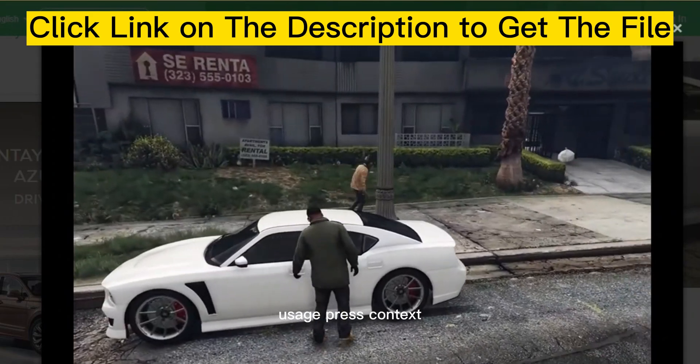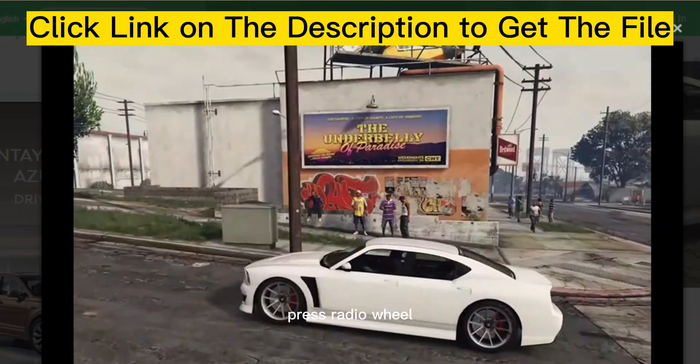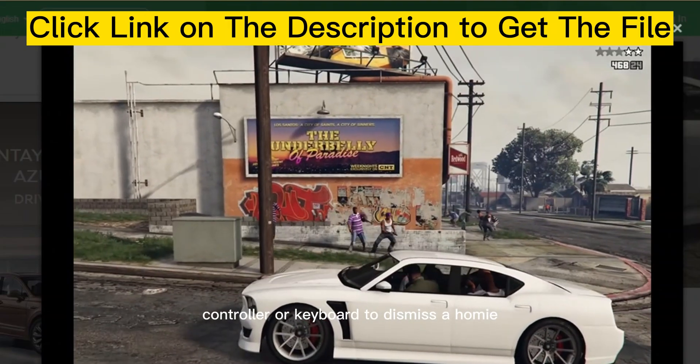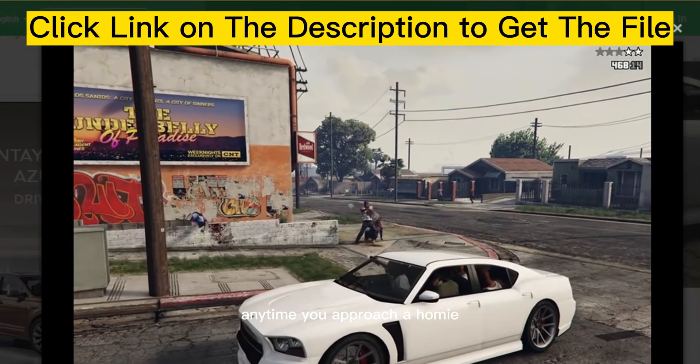Usage: press context on controller or keyboard to recruit a homie. Press radio wheel on controller or keyboard to dismiss a homie. There will be a helping prompt anytime you approach a homie.